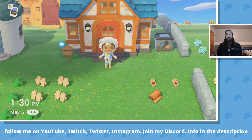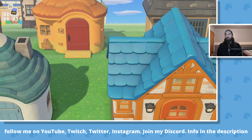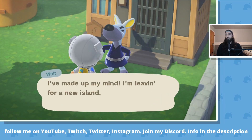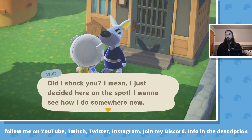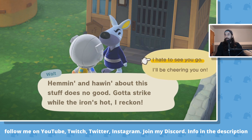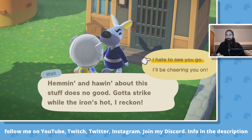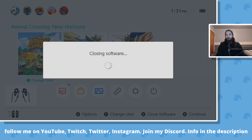May 5th. There's somebody behind the house here that wants to move — let's find out who it is. It's Walt. So Walt wants to move. I'm going to talk to Walt to show you guys this part again — he wants to move. But I don't want Walt to move, I'm trying to kick out Julian. So again, once you get to this part of the conversation, do not answer. Do not tell them to stay. Do not tell them to leave. Just quit the game and time travel to the next day.